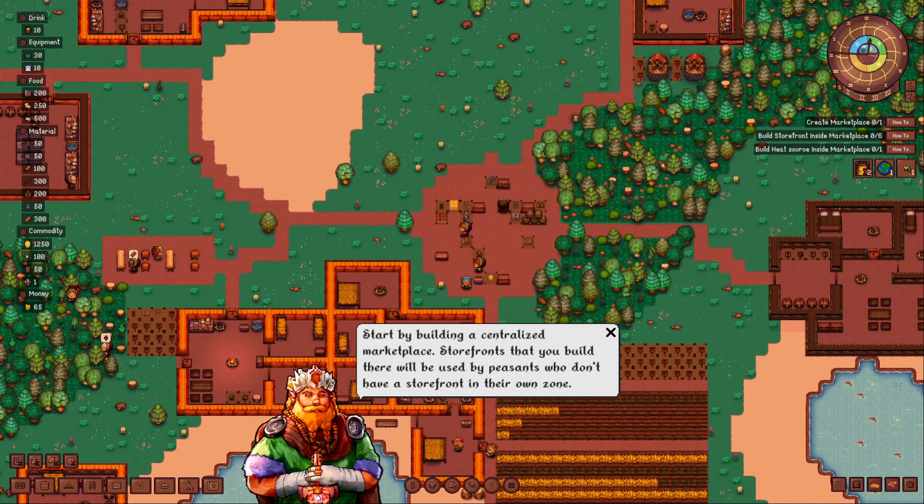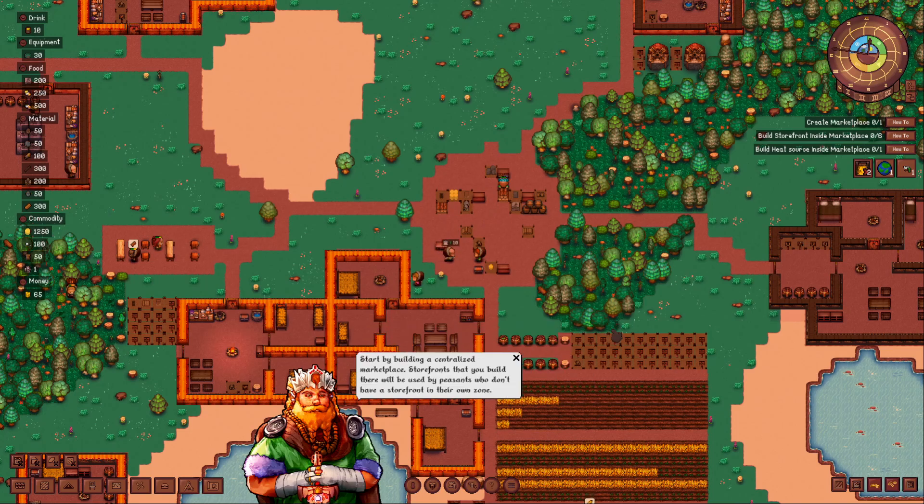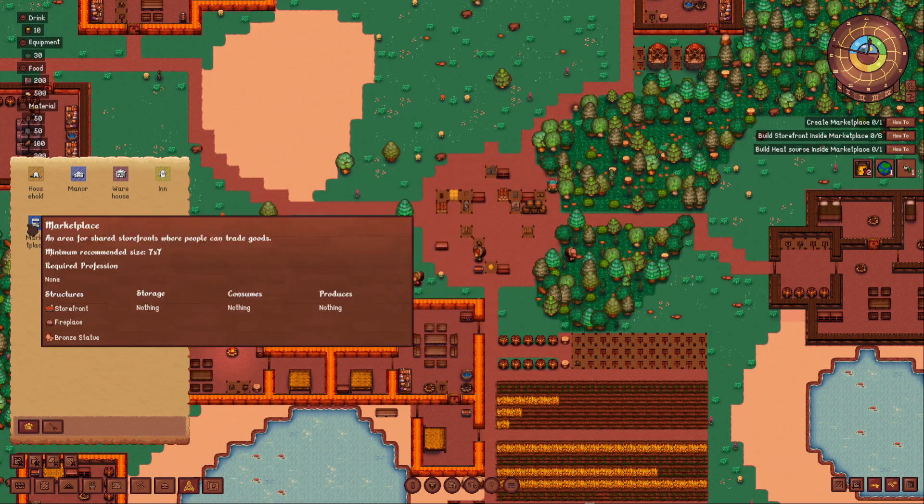Hello and welcome back to Lords and Woodlands, chapter 4 of the campaign - Hub of Commerce. Start by building a centralized marketplace; storefronts that you build there will be used by peasants who don't have a storefront of their own. So create a marketplace by going to zones and then marketplace.